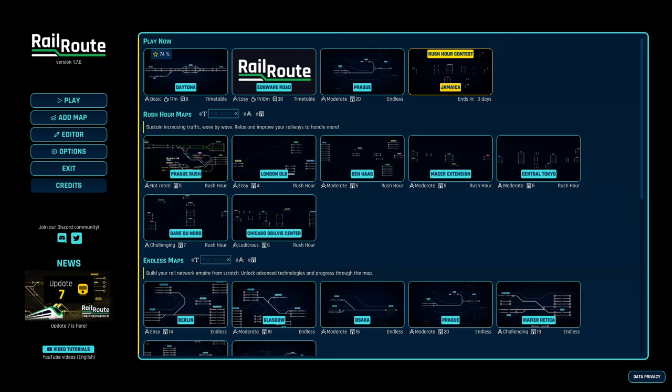It reminded me a lot of Mini Metro in a sense, but Mini Metro was more about creating a sustainable flowing map with trains and lines and sorting out passenger flow, while this game is all about managing, signaling, and dispatching trains. I've done the tutorial and played it quite some time ago to get the hang of it. There's a story mode element too.